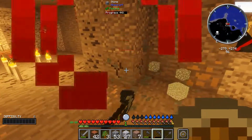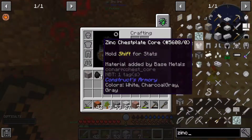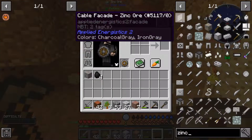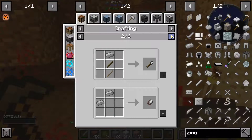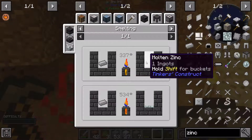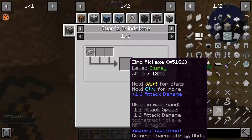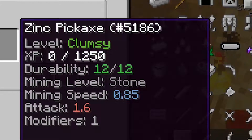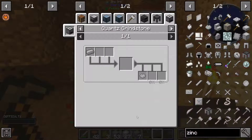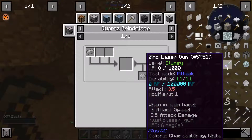What the hell is zinc used for? I think it's for anything — zinc ingots, zinc trapdoor, smelting. Con alloy I guess, we can use it as a material. The pickaxes though — oh my god, the pickaxes are 12 durability. Think dust.